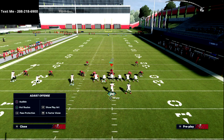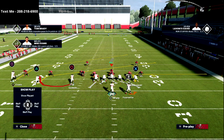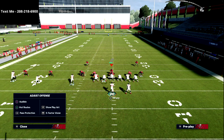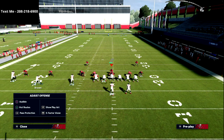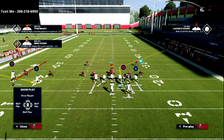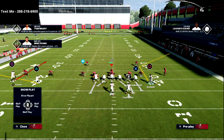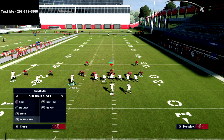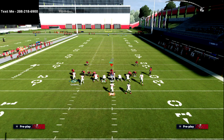You can also slide the offensive line to the right by flicking the right joystick right. Flicking up on the right joystick enables max protect. One thing about max protect — in some formations, particularly tight-type sets like Gun Cluster, if you motion players back they'll drop into a blocking position, giving you some extra protection. That's a useful secret about max protect.